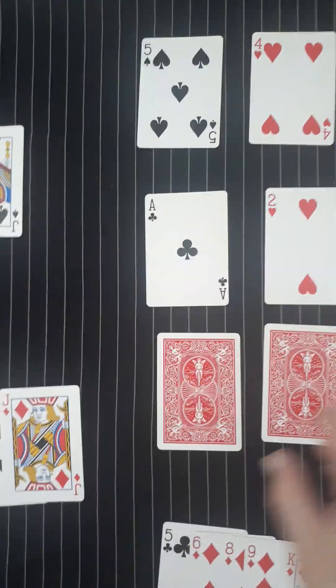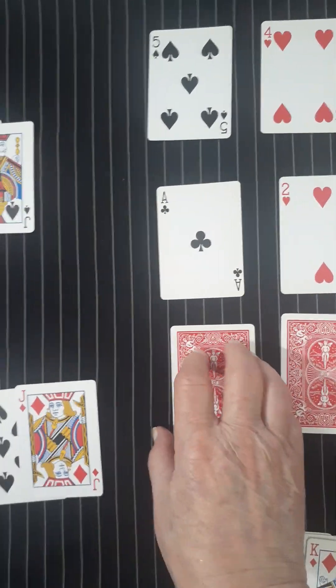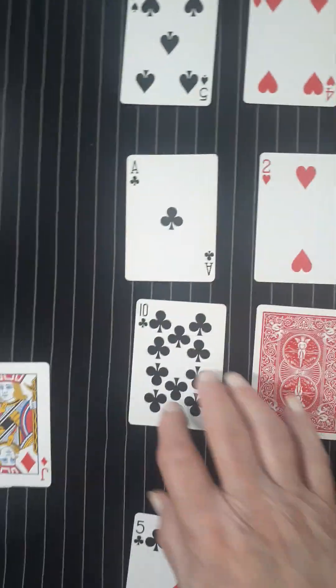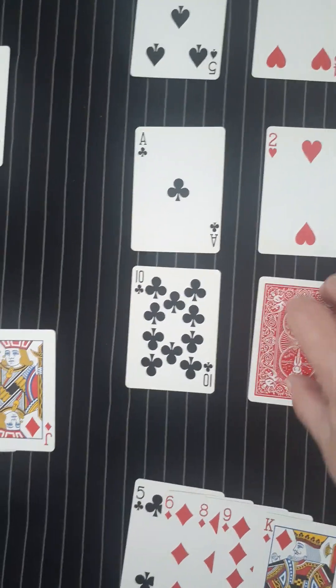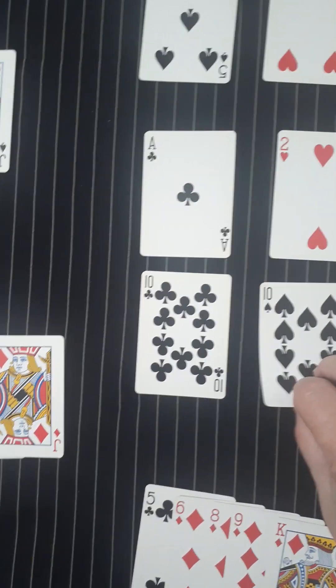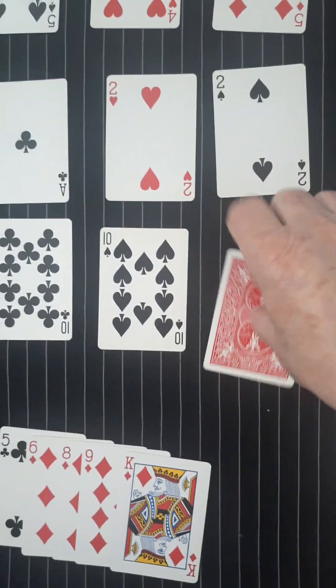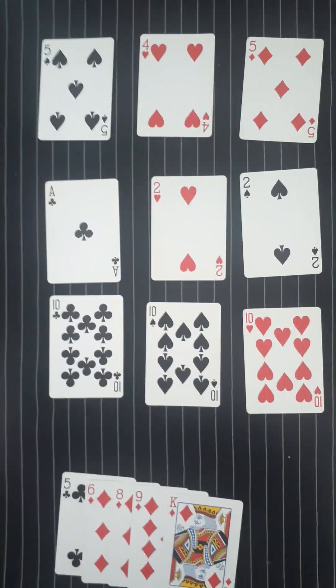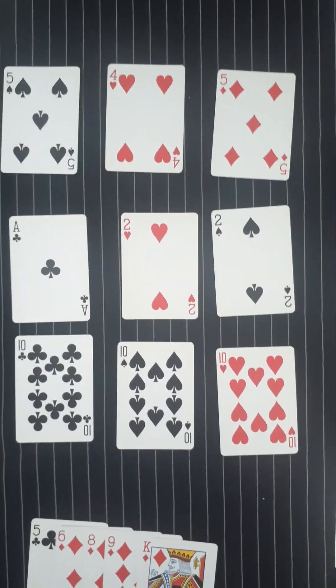It's mucho fun. Then the bets are made and the last row is open one at a time. This card is open, bets are made. This card is open, bets are made again. And finally — oh my goodness. That is the strangest assortment.